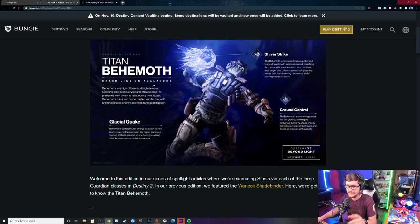Crash like an avalanche — Behemoths are high offense and high defense, creating solid stasis crystals to provide cover or platforms from which to leap. During their super, Behemoths can jump higher, faster, and farther with unlimited melee energy and high damage mitigation. Amen for my Titan mains! The Glacial Quake: Behemoths compile stasis energy to cover themselves in frozen darkness, forming a stasis gauntlet on one hand, increasing their damage resistance in the process.